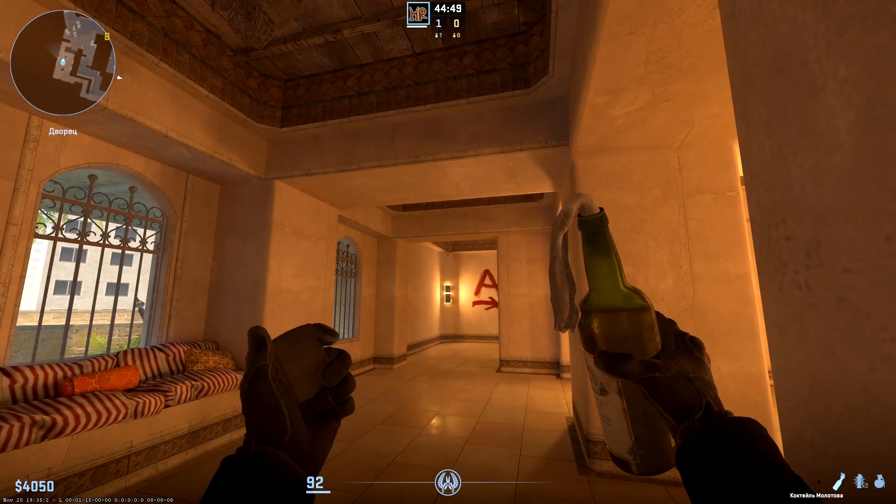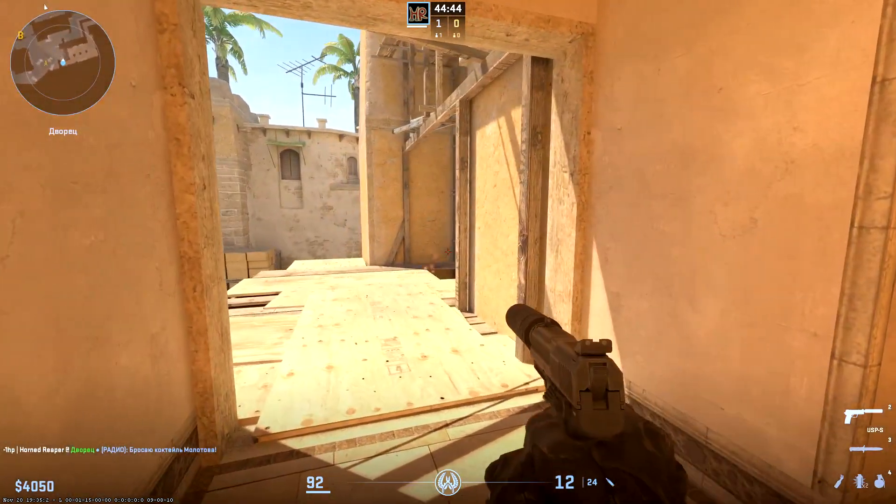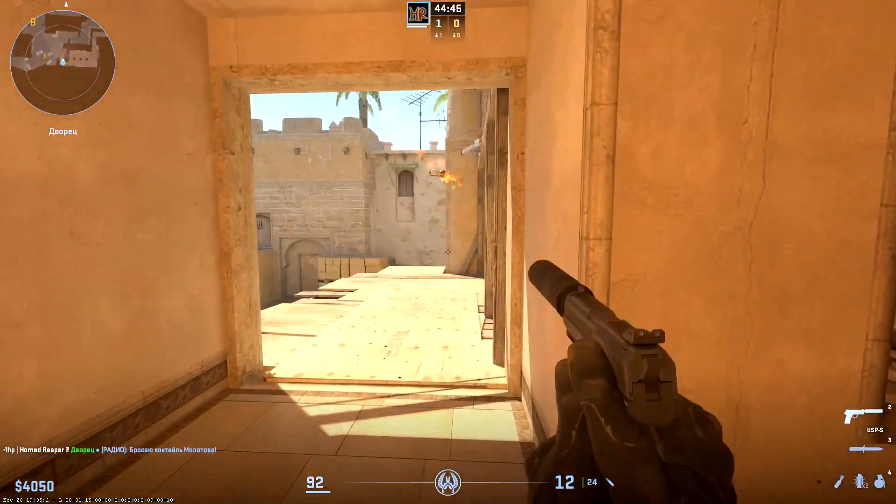One more under palace Molotov, thrown from palace. Stick to this pillar and aim that corner where the duck strip starts. You should throw on run as soon as the left window disappears.